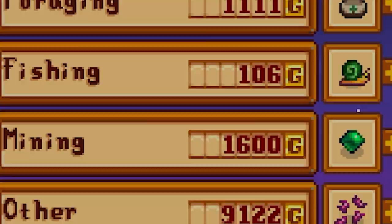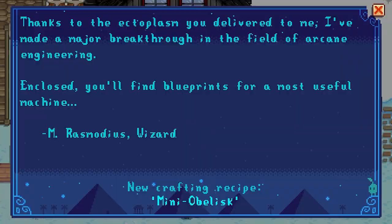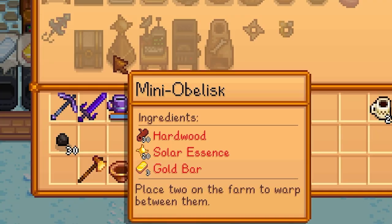There's our little baby. I'm going to check the traveling cart. We got something in the mail from the wizard — thanks to the ectoplasm I delivered, he's made a major breakthrough in arcane engineering. Enclosed are blueprints for a mini obelisk: place two on the farm to warp between them. That's cool.